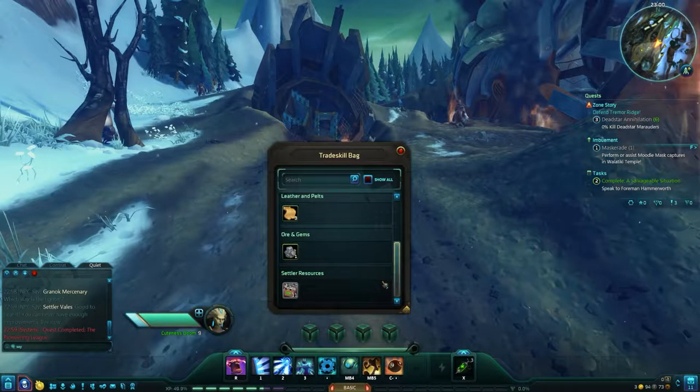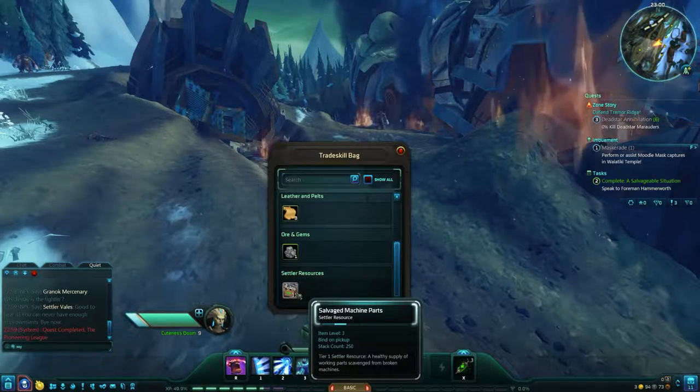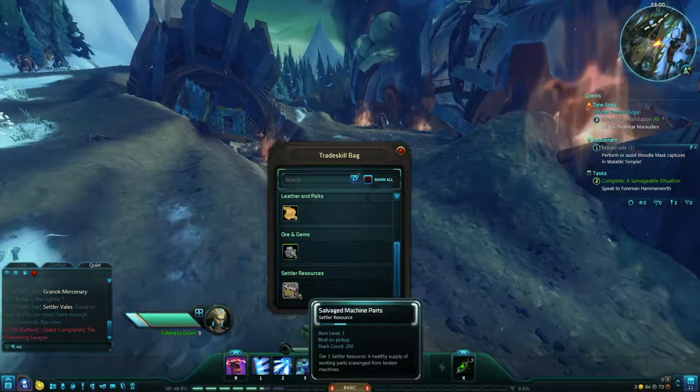Welcome back! This video will cover the path missions and buildable items that players of the Settler Path can complete in the Northern Wilds. Settler goals focus on collecting resources and using them to change the game world in a way that benefits themselves as well as other players, making them particularly useful while playing in the open world.